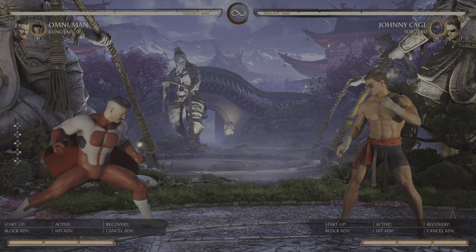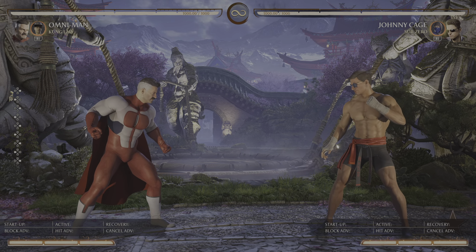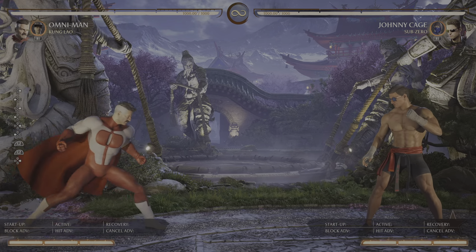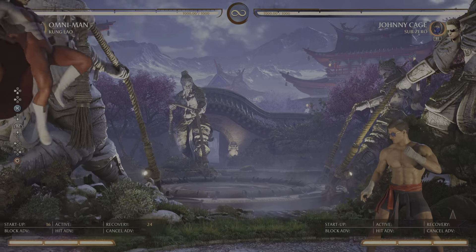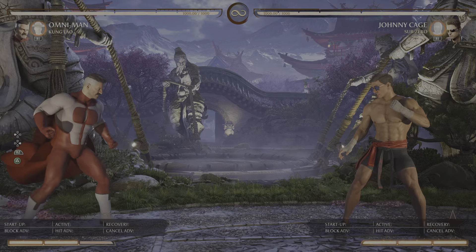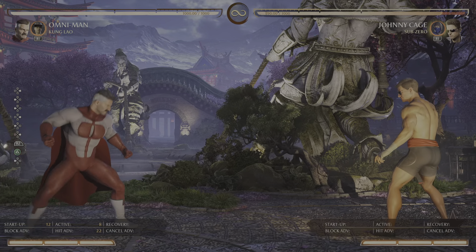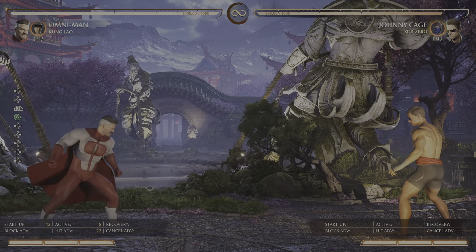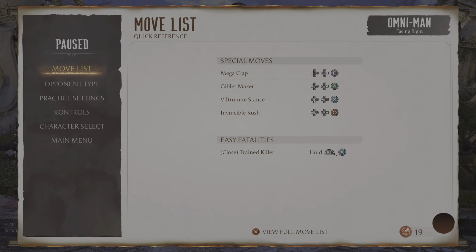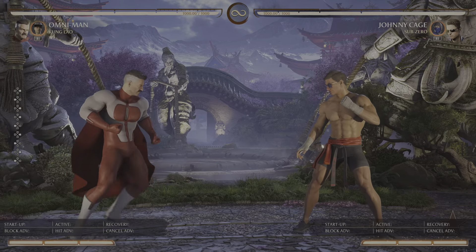Before I get into the combo routes, let's get into what makes Omni-Man so damn special. He's like a bruiser character. He's very much anti-zoning with Viltrumite Stance — I think this is called Invincible Rush — his armor move, which is just a really fast mid. It's kind of like Johnny Cage's shadow kick, but more explosive. So definitely don't want to be throwing stuff around when Omni-Man's on screen. Let's talk about his frame data. I'm going to put the bot to bot. Here are some strings you should probably look out for while you're playing this dude.